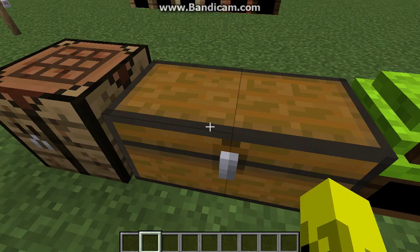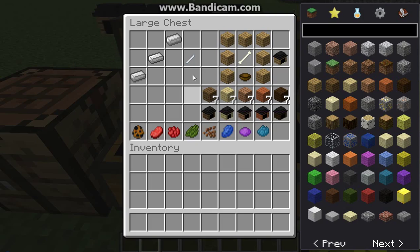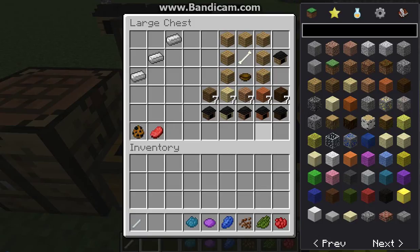The only two crafting recipes I know are: if you put three iron in a row like this, you get a dog whistle - we're gonna take that with us. Also, if you use any kind of wood in a pattern like this - seven like this, a bone in a bowl - then you get a doghouse. This time, instead of starting out white, it starts with black, but you can also dye these.